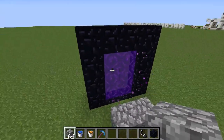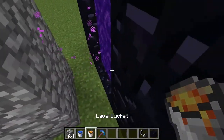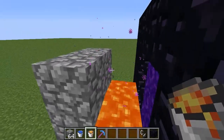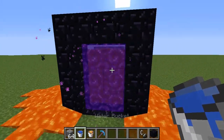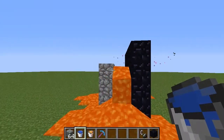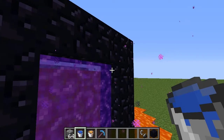He basically said: what if someone has put source blocks directly next to the portal, so that when the portal is broken, the source blocks will go in and kill you? Well, you're right. I don't know why I didn't consider it at all, but this would kill you if you're in the Nether. In the Overworld, it's fine.